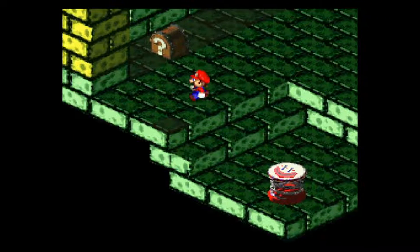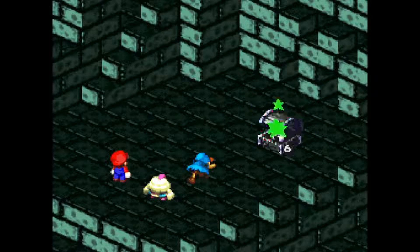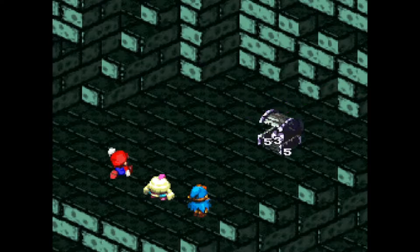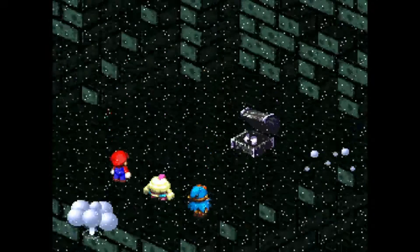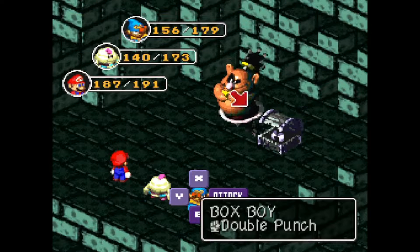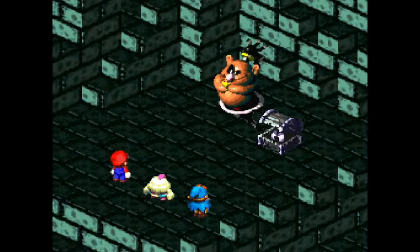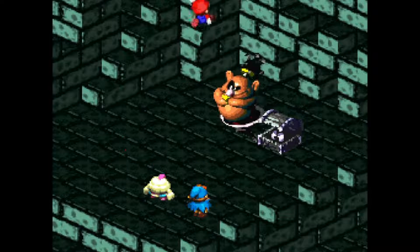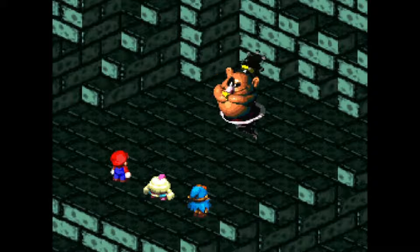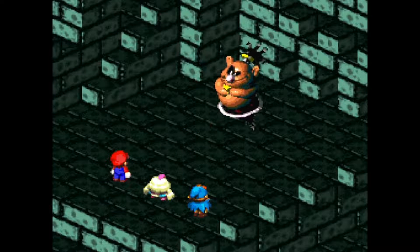So I go down here and we have ourselves... Oh, there's this thing. Friggin' box boy. I guess I'll just nuke it. Maybe jumping will do something. 5.35, that's not bad. But wow, he still survived after that much damage. And that hits kind of hard. I'm just going to jump again on the box boy. That takes that one out. Meteor Blast. That wasn't too bad. That takes him out.